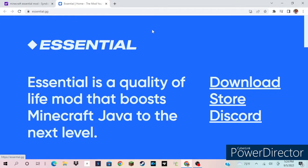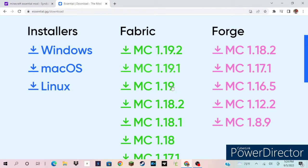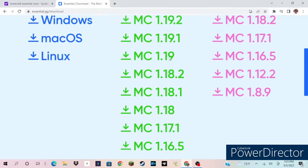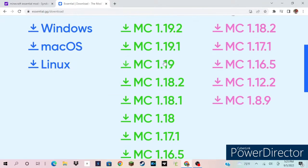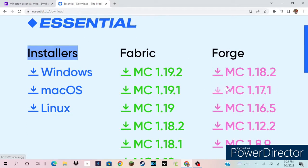And here we are at the Essentials website. You go to download, and here's everything. There's the Fabric and Forge version. They don't have many for Forge, but they have a lot for Fabric. You can also just get the installer, but you can't use mods with the installer. So you pick which one you're playing. Let's say I'm playing Forge 1.12.2 — just click that, and there you go.